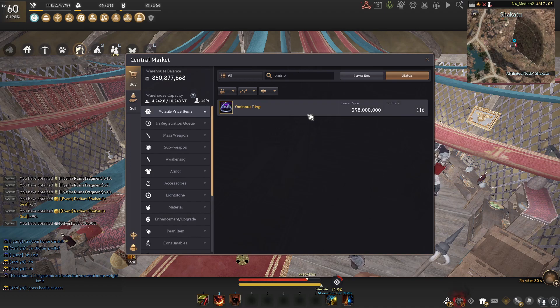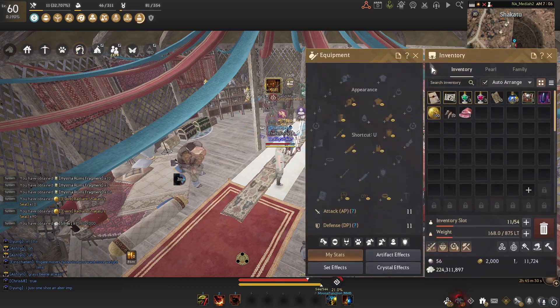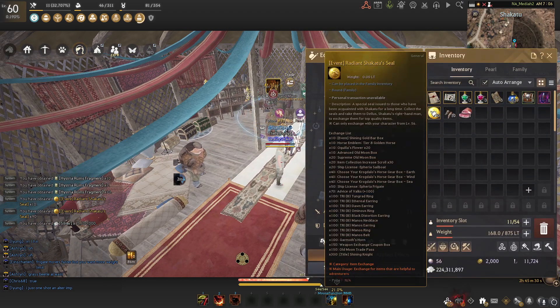Ominous still really aren't worth anything — they're still pretty low as well, but you could do that as an option depending on how low those Distos go. I'd recommend just saving it if you do get a Disto and waiting like a few months or a month or so to sell it.